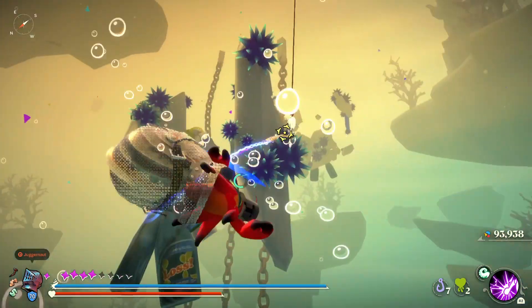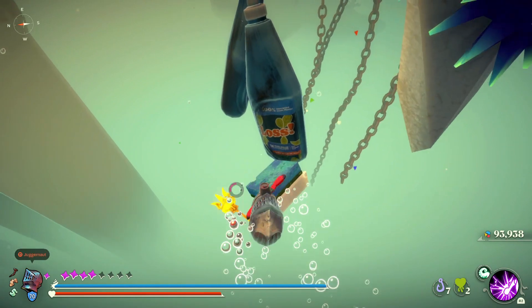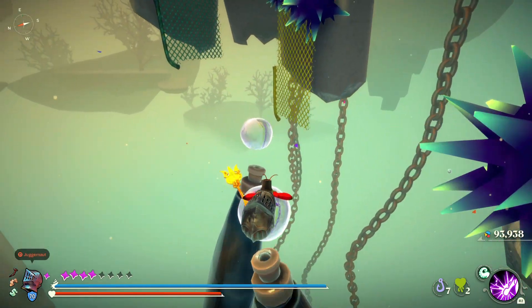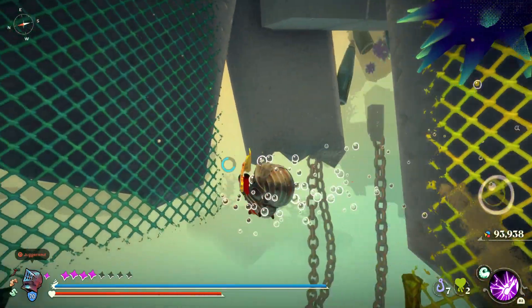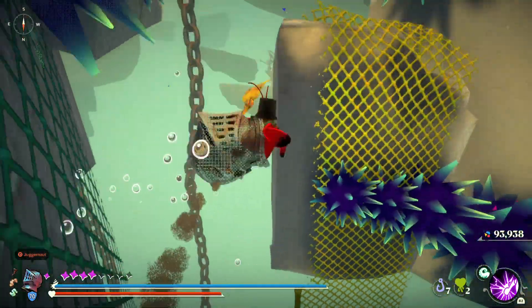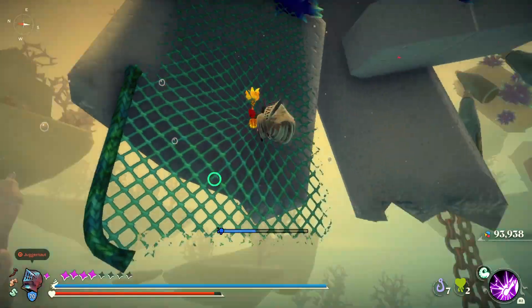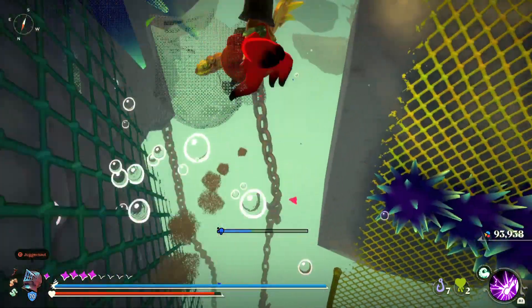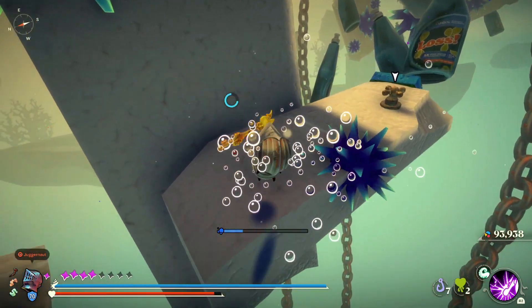The only tip really worth discussing would be to equip the Packing Peanut Stowaway to prevent any damage if you happen to fall while traversing the section. Aside from that, you kind of have to traverse at an already determined pace because some of these sections are timed, and there is one specific shortcut that I use which involves holding down the block button later, so just keep an eye out for that in the video.